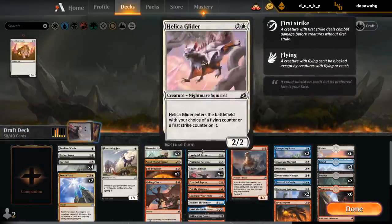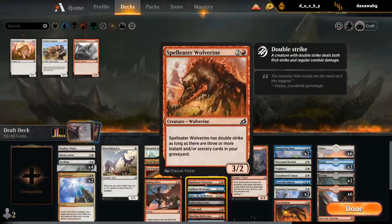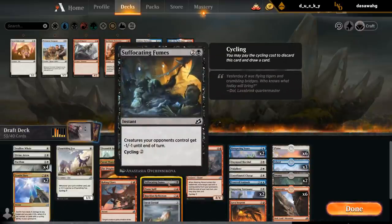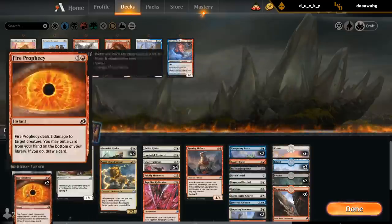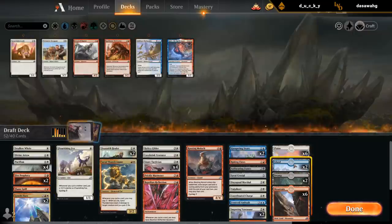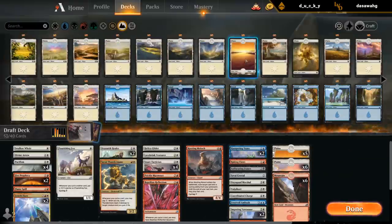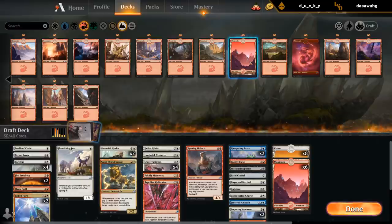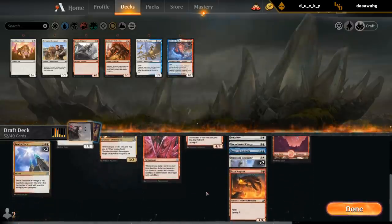This card is kind of both a cycler and a cycling payoff. Don't think Sargent's going to make the cut. Don't think we're playing Lootry. Fumes is a random cycler. We don't need any blue or black lands. How many lands do we play? It's probably around 16. This pile is 52, so I do need to make a lot of cuts.